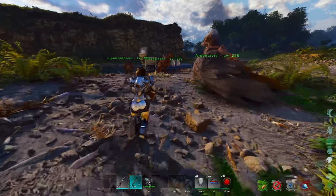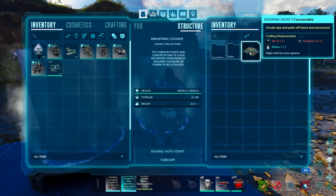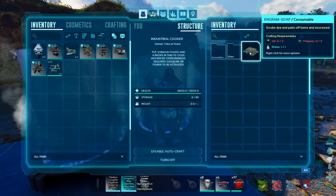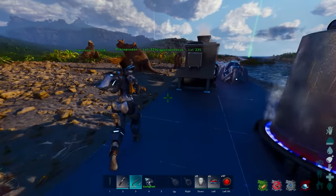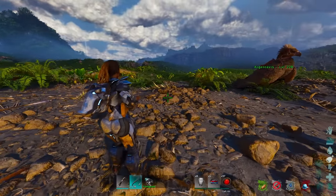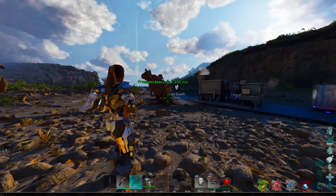Tip four is more of an early game tip. You can use your resources to make something called soap — most people don't even know what it is. For three polymer and two oil, you can make one soap. The reason this is valuable is early game you're probably killing kairuku (penguins) for organic polymer, and you can use that organic polymer to make soap. The benefit is you can store soap forever, then put it inside an industrial grinder to get your resources back — you'll only get a reduced rate of one to three, but it lets you store polymer indefinitely. It's a huge advantage and will save you a lot of time.